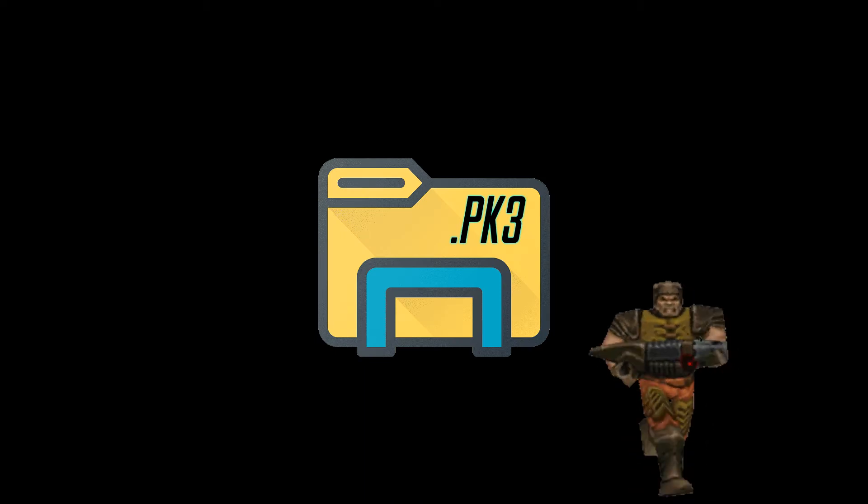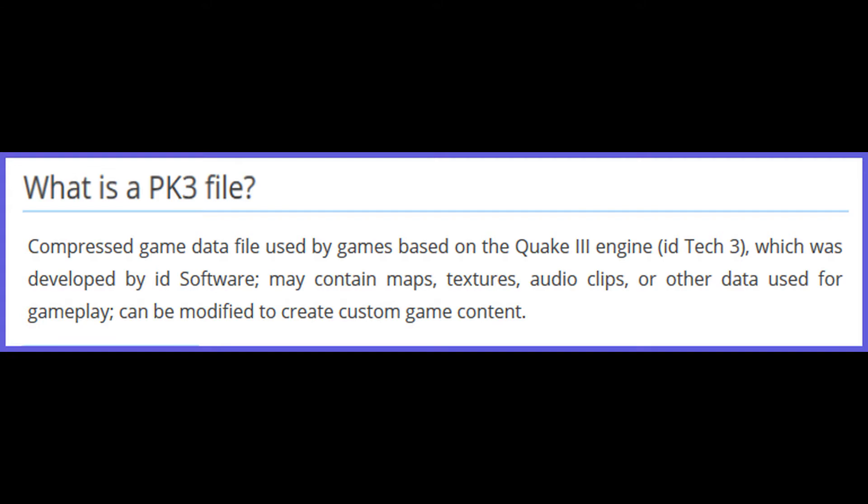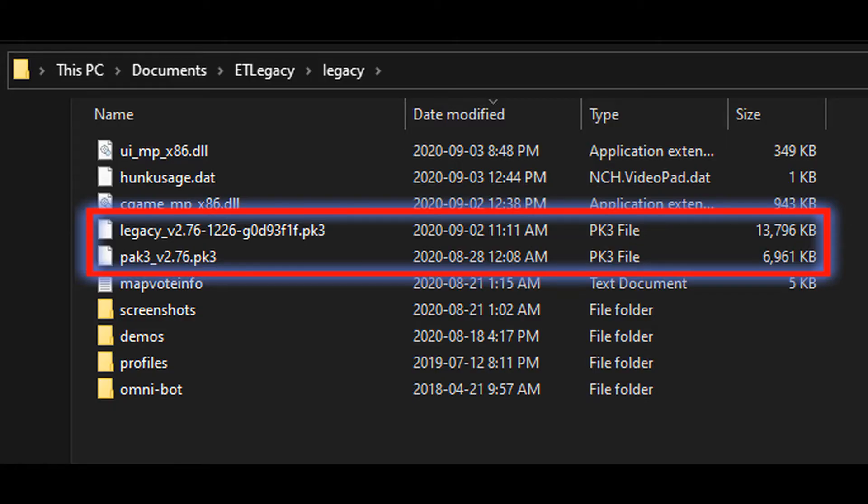PK3 files are unique files used by the Quake 3 engine that contain the game's assets such as maps, textures, and sounds. When you have multiple PK3 files downloaded, this creates a referencing problem for Legacy.